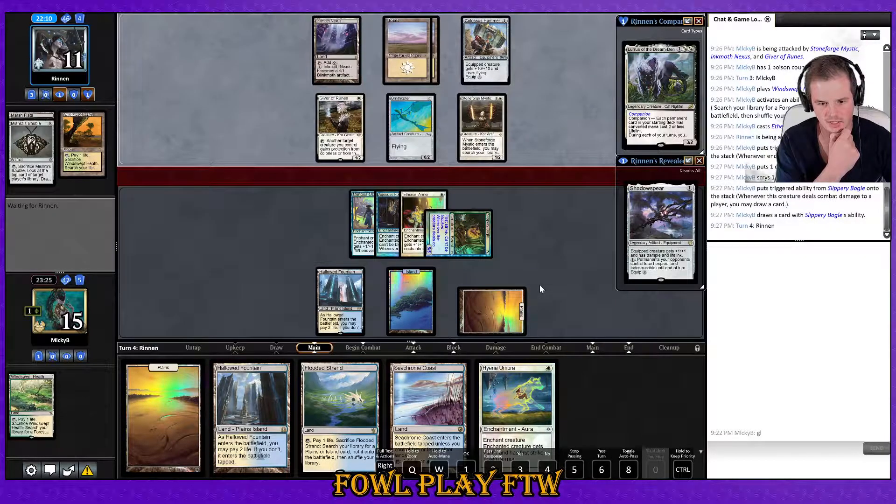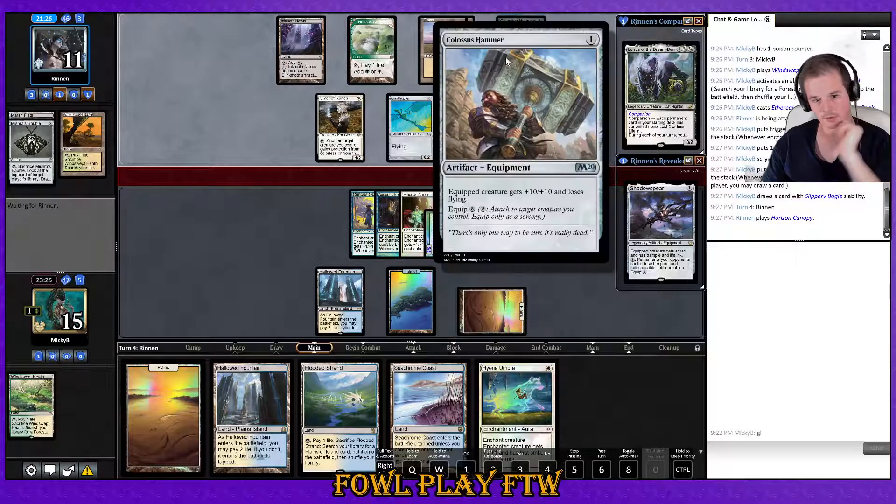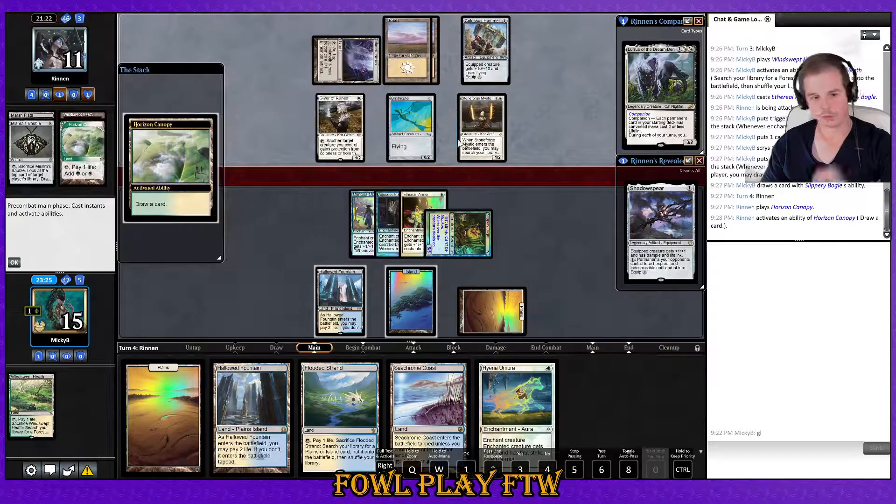I might as well leave this in hand until next turn — we can't get punished from it. Also, leaving white mana up is good because it's representing Path to Exile. Opponent plays Horizon Canopy — do we cycle? Fortunately it doesn't look like they have Sigarda's Aid or Puresteel Paladin, or else I'd probably just be dead already.